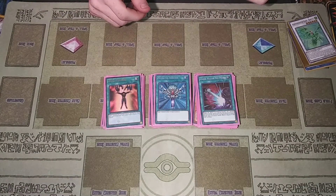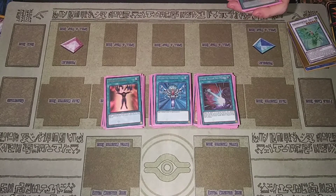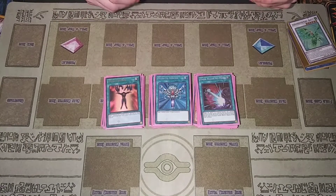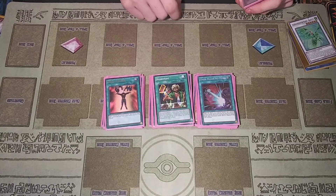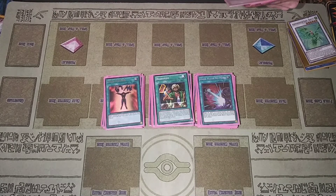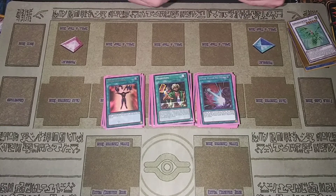For staples: one Monster Reborn — self-explanatory. One Mind Control to use my opponent's monster for synchro or link material if I need to. One Dark Ruler No More just to say screw you to all those big combo decks. One Reasoning, because the deck has a wide fluctuation of levels so it's going to be hard for your opponent to figure out which level to call.